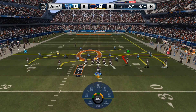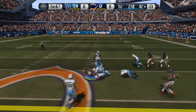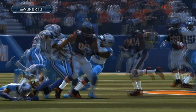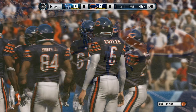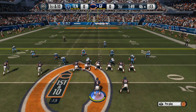Jay Cutler will take the snap out of the shotgun. Caught for the first down. When the offense crosses the 50-yard line, you have to be careful because it gives the offense a little confidence. What they're going to do here — they're looking for the big play down the field for that quick score. So on defense, you better play safe.